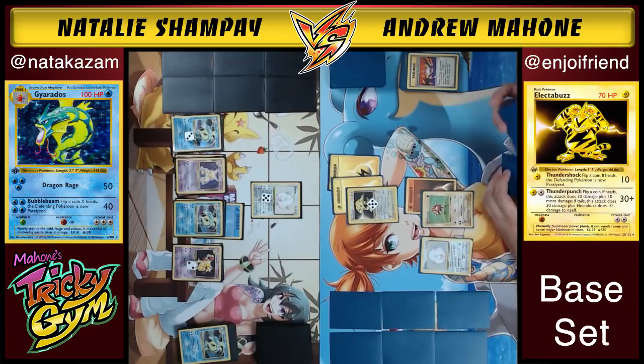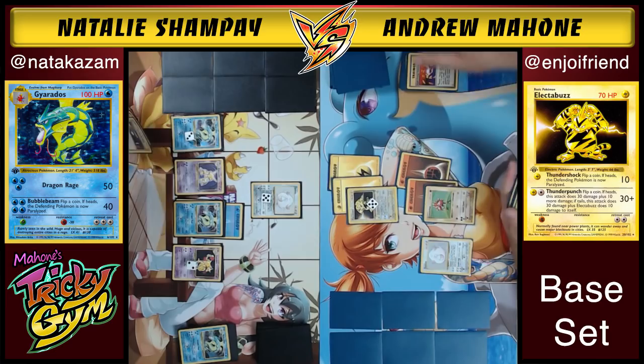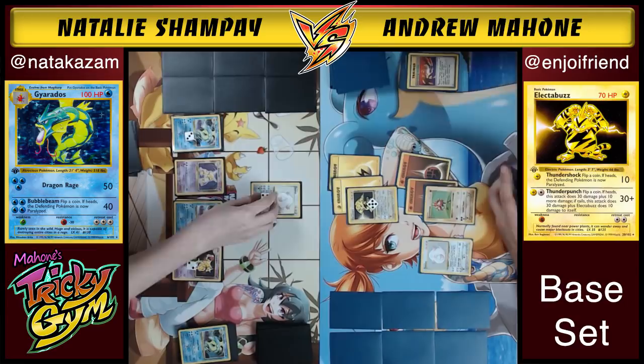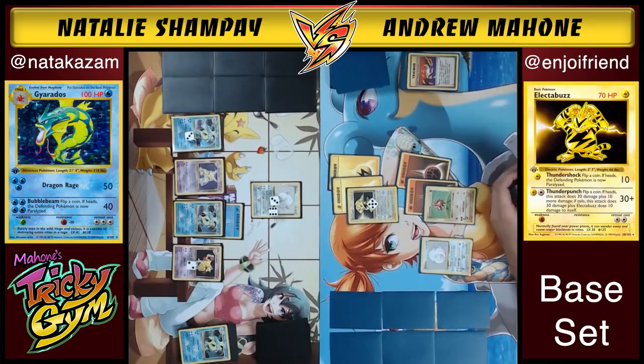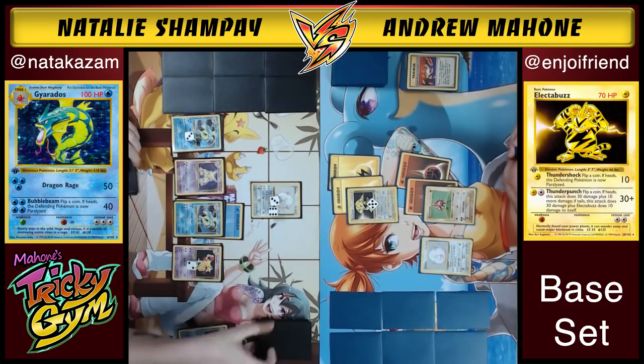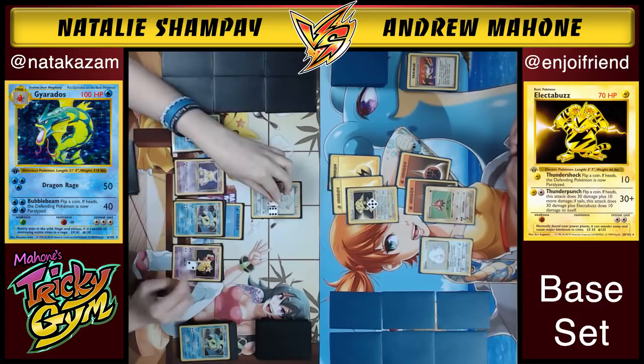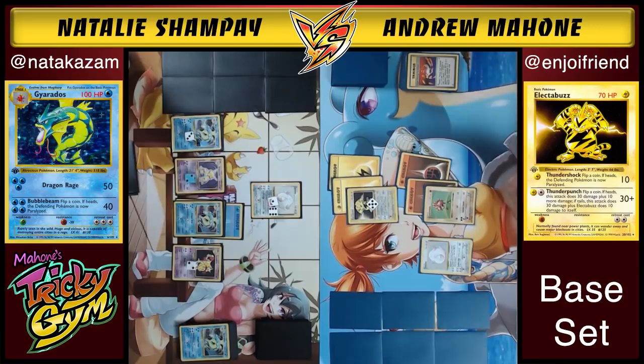Andrew puts Chansey at 100 damage. She gets that extra turn — the world didn't burn down that turn. Andrew is now down two Super Energy Removals and at least two Item Finders. He's starting to lose resources — they're getting depleted. He just played an Oak, which is big on his deck for draw. Natalie is moving damage counters around with Alakazam, doing some finessing. She draws into her Item Finder.